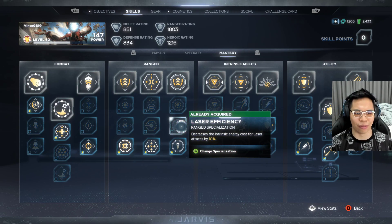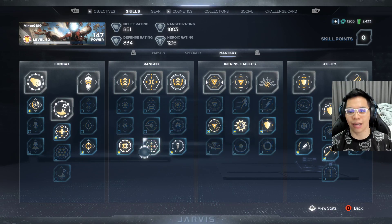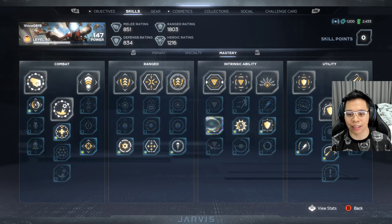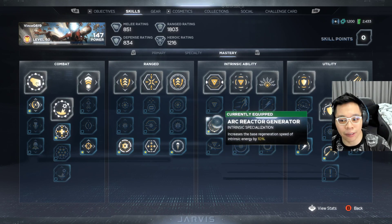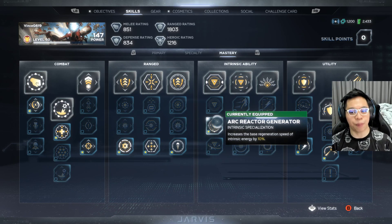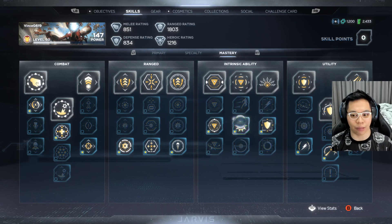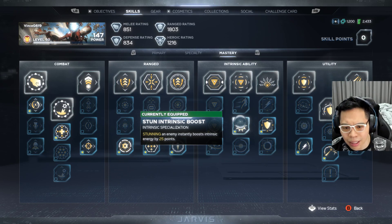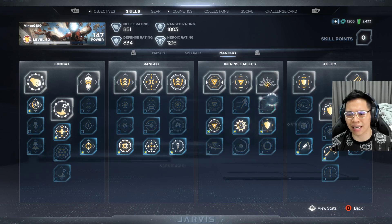You can increase the damage of lasers over in the mastery skills, so your lasers might not be as strong if you haven't invested there. Once in a while I'll switch to lasers and shoot from afar, but your main thing with Iron Man is staying afar and shooting rockets. For my intrinsic abilities, one is the arc reactor generator — that way your intrinsic energy regeneration speed goes up faster.